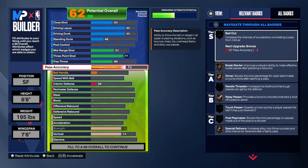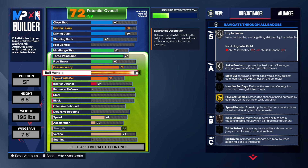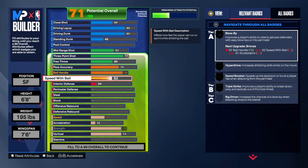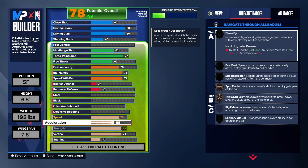Now the passing is not super high — we have that at a 70. I think that's okay for this particular build. You're not at the point guard position, you're not at the shooting guard position. So you should be at the three or the four when it's all said and done. For the ball handle, I was debating between 81 or 76. I ended up going with a 76. I just want you guys to have some ball handle and some speed with ball. We're still going to be able to move around and get our own shot. So we have a 75 on the speed with ball.